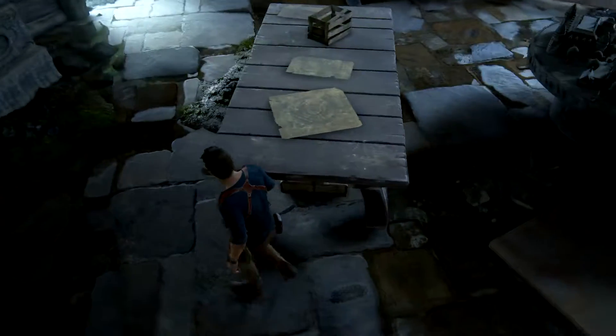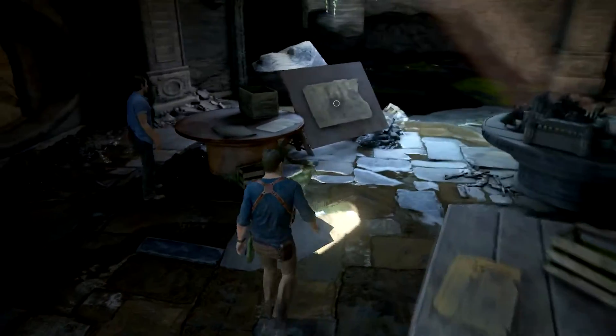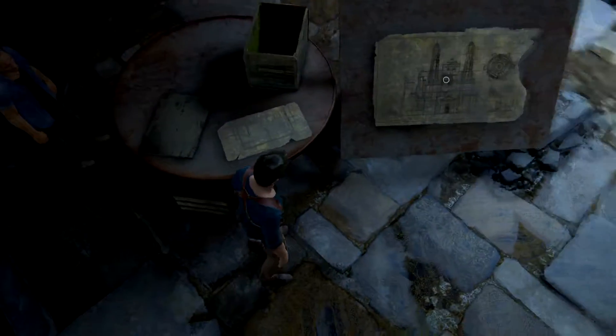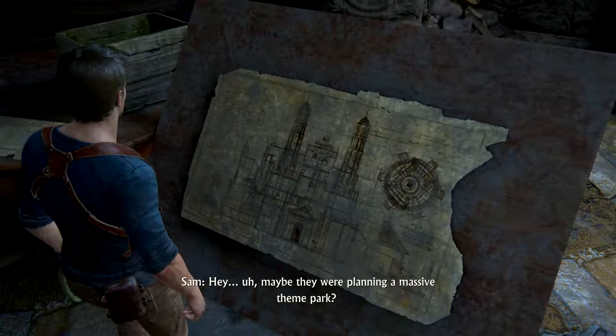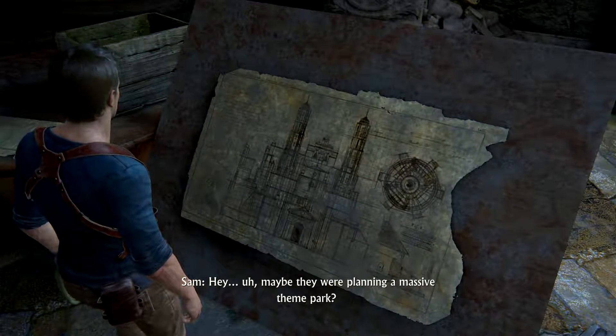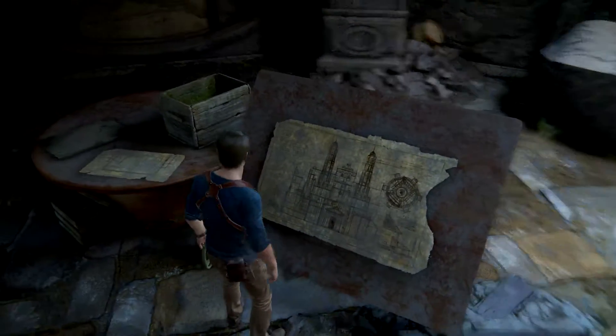All right, I guess we'll come over and see if we can examine some of these documents. Let's look at this map, Sam — look, hey, maybe — oh it's a planning for a massive theme park? An architectural schematic — that's cool.